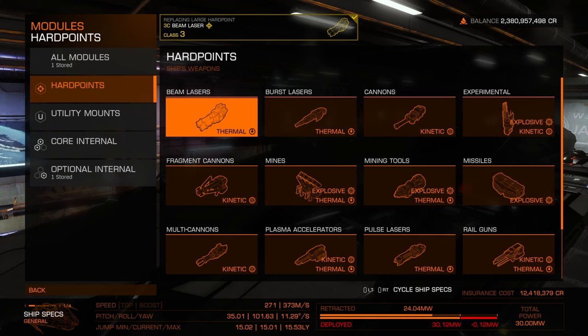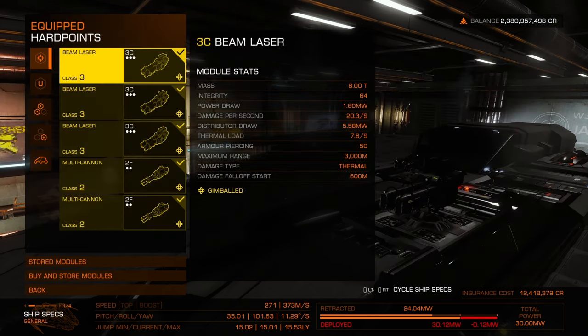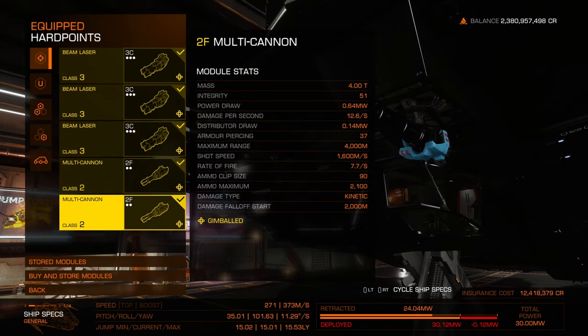That's a key distinction. If you look at beam lasers in the store, 3C is the highest you can get from a class rating perspective when you're looking at the hard point allowment, which is class three. You have three class three slots and then two class two slots, so that's easy to remember.